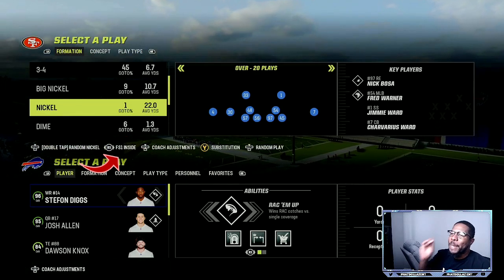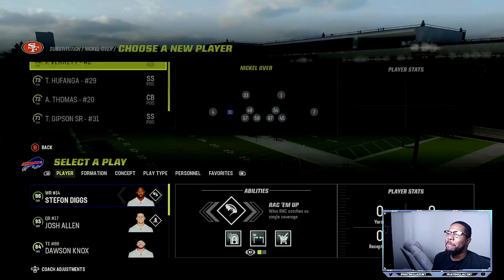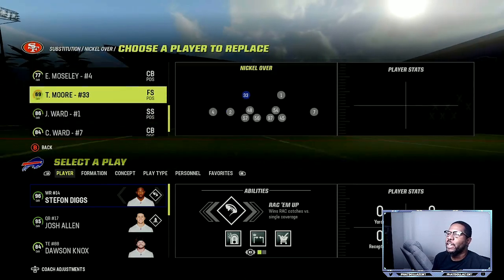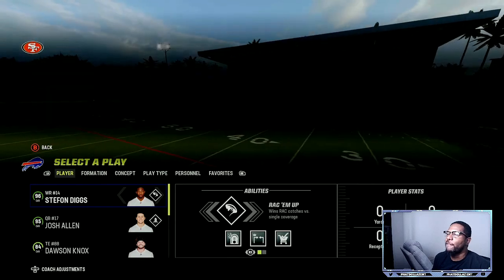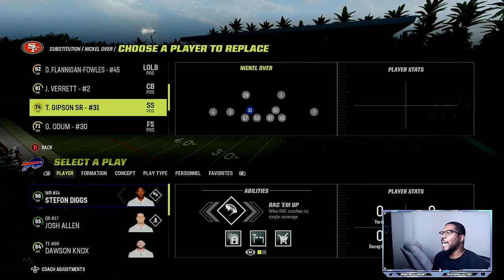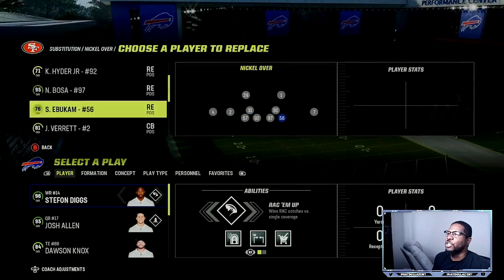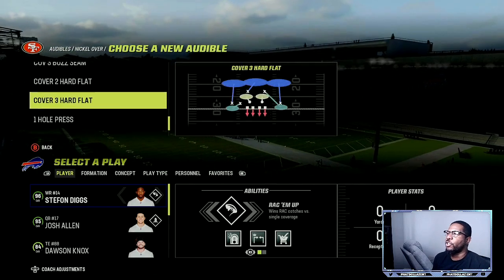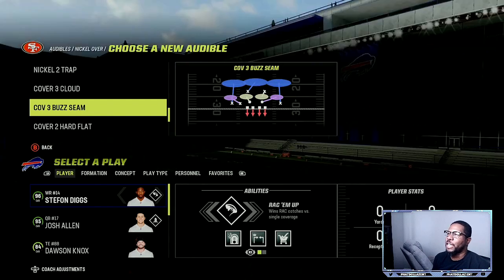There are two things I didn't cover in the past couple videos. Push the right stick to the left, go down to packages, do Free Safety One Inside, and make your substitutions — put Verit in there. On the back side, put your best safeties in. Drop your safeties in the box. You'll need to sub in a good pass rusher.